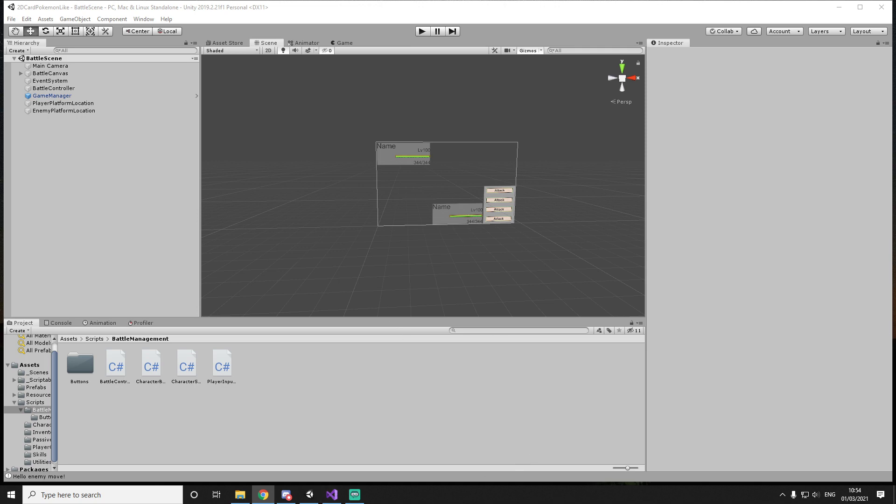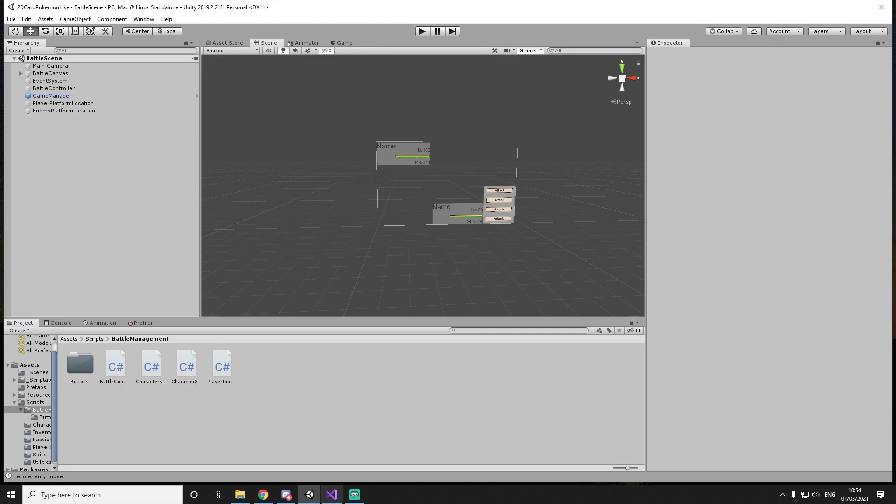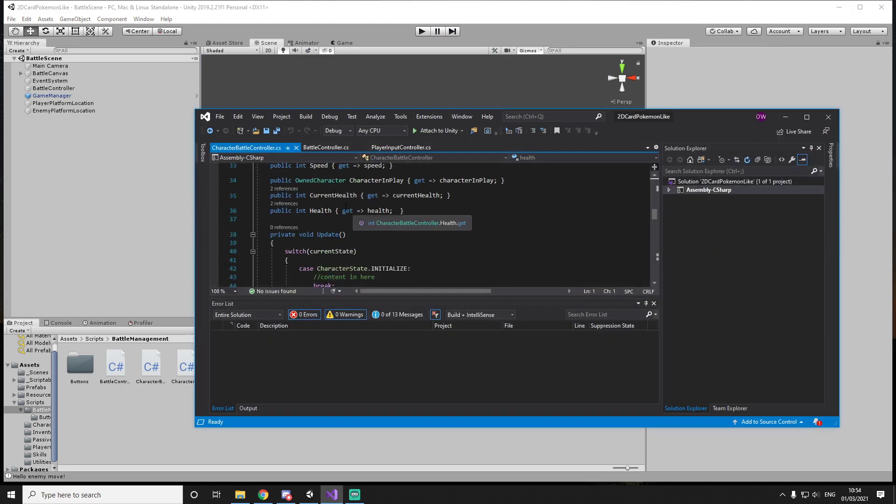And then I'll spend the rest of the day trying to get as much done for the assetless Mario one. One thing that bothered me last time is if we play the game — aside from the fact the enemy doesn't move — if I press the attack move, we attack straight away. And that's something I don't want; I want the skills to queue and at the end of everyone's choice, only then we all attack.